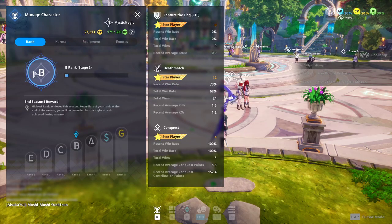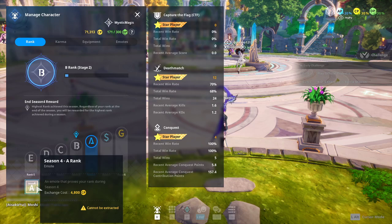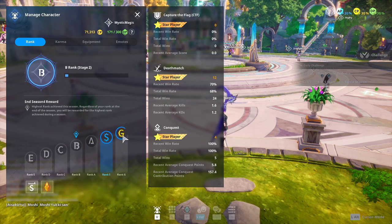Starting with Rank: this just shows where your current rank is in the ranking hierarchy. This is primarily a PvP-oriented game so there are different ranks in different stages, similar to Overwatch or Valorant. Bottom rank is E rank, top rank is G rank. If you click on them you'll see the rewards for ending the season at that rank — for example, A rank gives an emote, S rank gives an emote and Eleum Ore, and G rank gives another emote and more Eleum Ore. You also see your statistics: wins in CTF, Death, Magic, Conquest, average kills, average KOs.